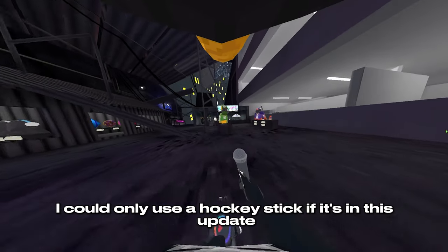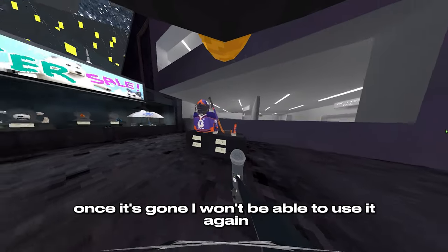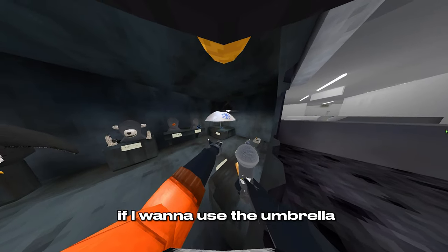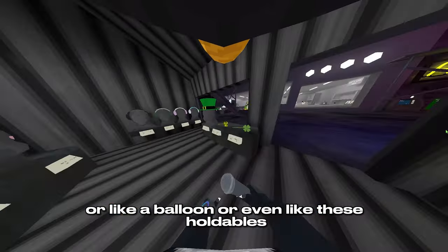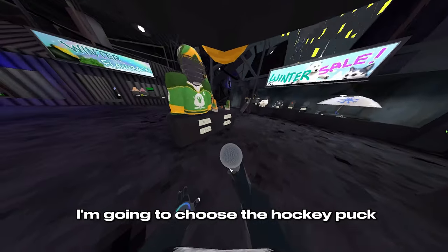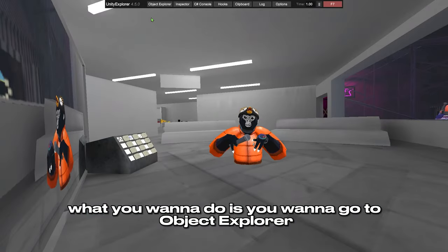For instance, I could only use a hockey stick if it's in this update. Once it's gone, I won't be able to use it again. So if I want to use the penguin, the umbrella, or the bear, or a balloon, or even these holdables — for the purpose of this video, I'm going to choose the hockey puck, the umbrella, and the penguin outfit. What you want to do is go to Object Explorer.